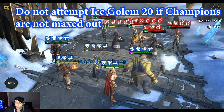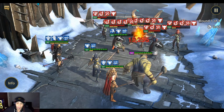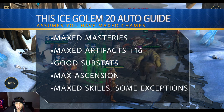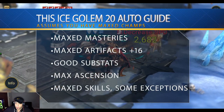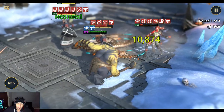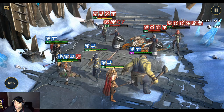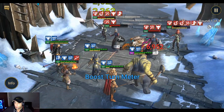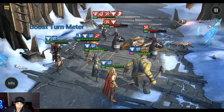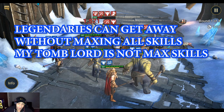This guide assumes you have characters maxed out in terms of masteries and gear. You want to give them plus 16 for the artifacts — this is end game. If you're trying to do stage 20 of the Ice Golem, you should be plus 16 on your gear. Something like plus 14 on your helmet and shield is okay, but it does actually help. Make sure you have good substats and accessories, and skills must be fully maxed out, with some exceptions on certain champions such as Cult Brawler.